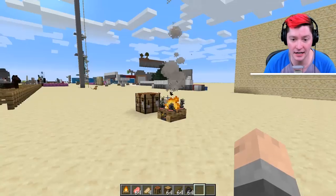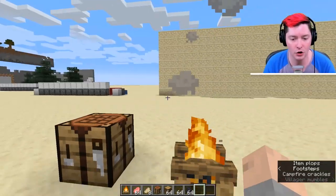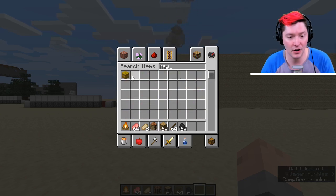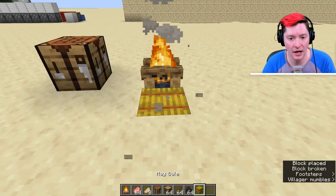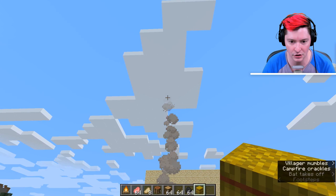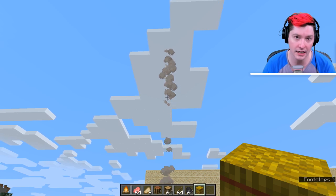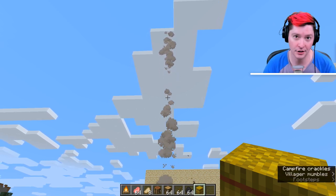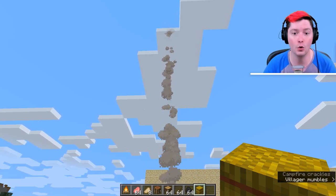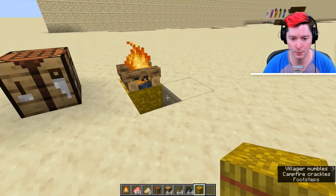The other tip is that the campfire has this awesome bit of smoke, which is an amazing detail for building. If you put hay underneath your fire, it makes the smoke trail continue on much, much further. So if you're trying to make a beacon for your house without killing a wither, a smoke trail is a great way to find where you are in a world. Use hay underneath your fire to make the smoke longer.